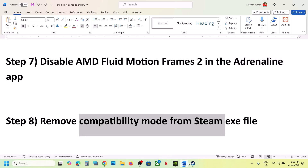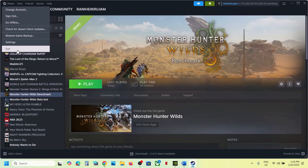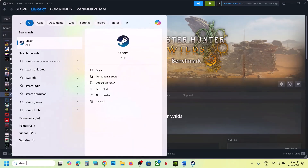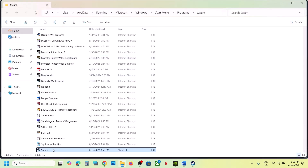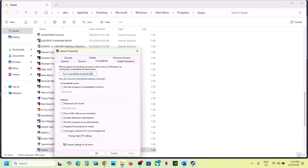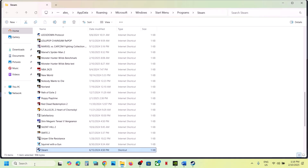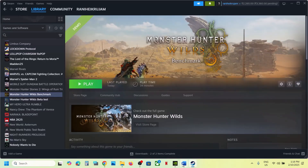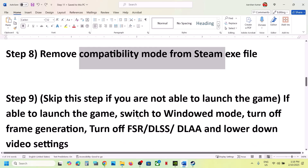The next step is to remove compatibility mode from Steam.exe. First close Steam: click on Steam then Exit. Then type Steam in the Windows search box, right-click, go to Open File Location, right-click on Steam, go to Properties, go to the Compatibility tab. If Run This Program in Compatibility Mode is checked, uncheck it, hit Apply, click OK, and then launch Steam again.